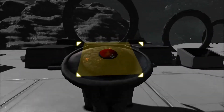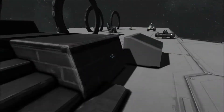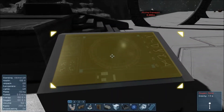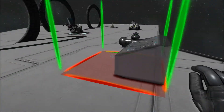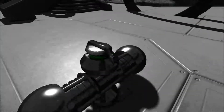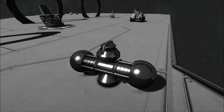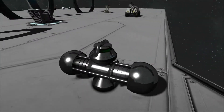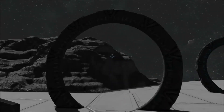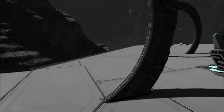Over here we have the dial home device with the base Stargate and the DHT computer. And over here we have the Nakoda generator, which gives four times the energy output of four small reactors. I much more prefer these than normal small reactors.